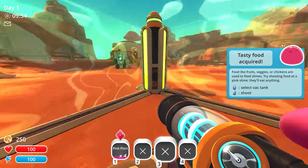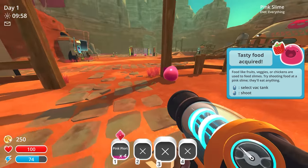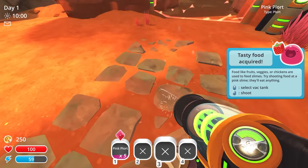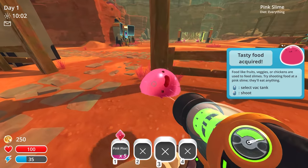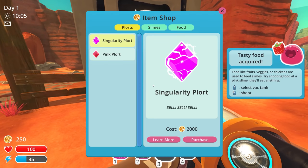I could actually do some demonstrations of some of the mods real quick if we find some more slimes. And by the way, is this the Shop? Yeah, Item Shop. And for some reason, I could just buy a Singularity plort just right off the bat — it costs 2,000 coins, though. We don't have that many; we only have 250. We could buy a Pink Plort for 60 or a Pink Slime for 120, and a Carrot for 40.